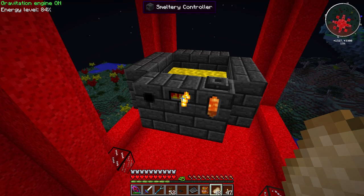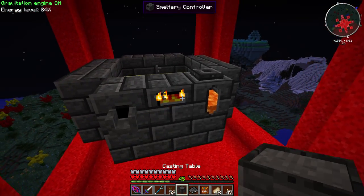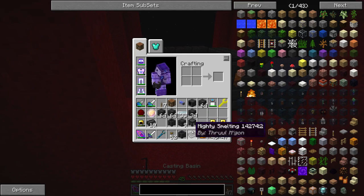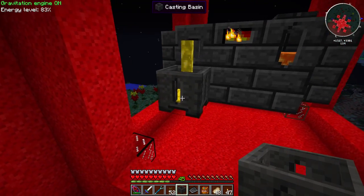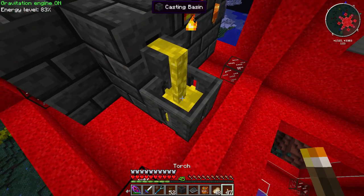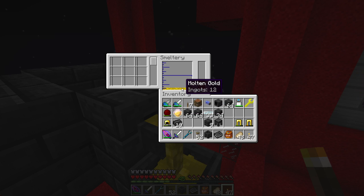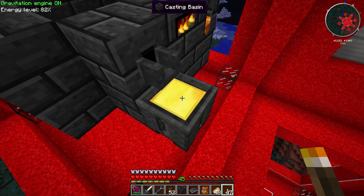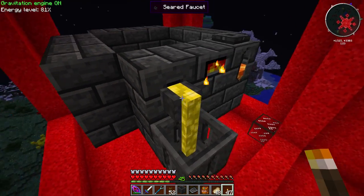To get the gold out, you take the faucet and put it right on the drain. Then you can take a casting basin - when you right-click on it, it should make a gold block. Let's see how it goes: it's going down, 14, 13, 12... let it cool down and boom - gold block! Pretty neat. The server jumping is making everything take longer.